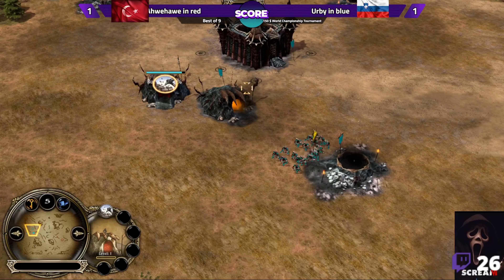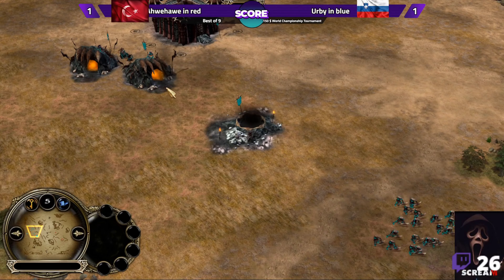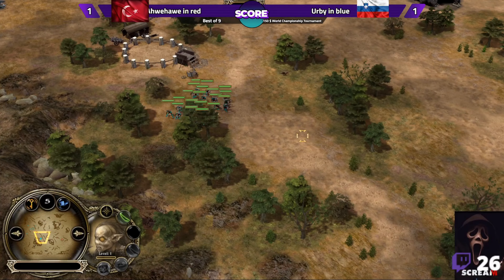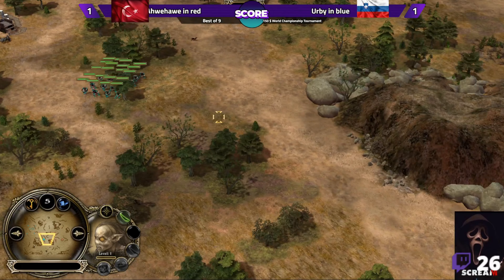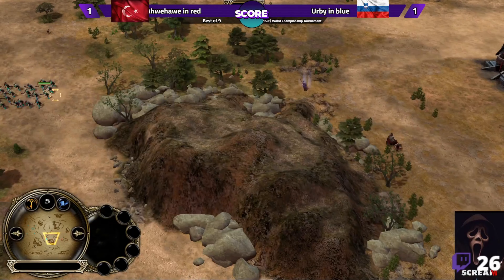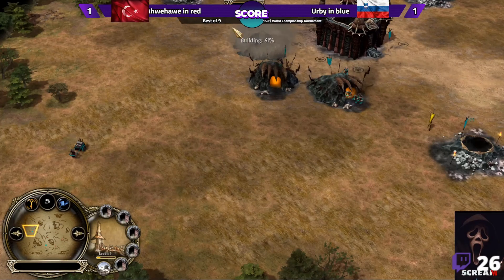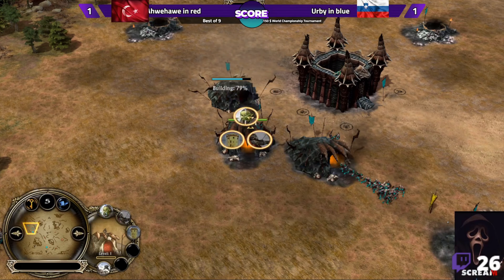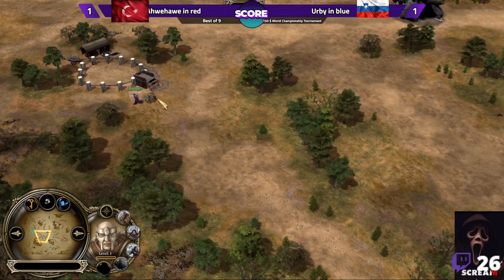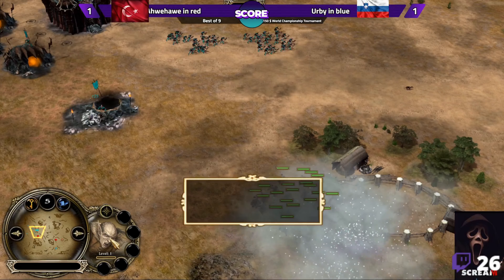Starting with goblins for the Slovenian player — goblin warriors are very basic and weak, and this unit falls big time later on against Angmar. Angmar units like Gundabad wolf riders, snow trolls, Karsh, and sorcerers make goblin warriors very useless later on, so you need to switch to better units. For now Irby is spamming some goblin warriors — they are cheap at 100 resources versus 200 resources for Gundabad orcs.